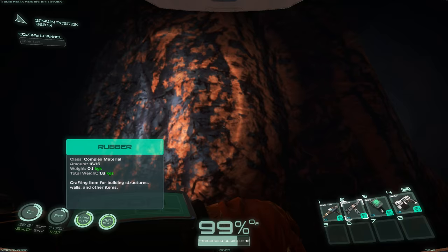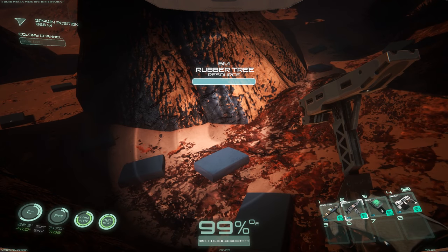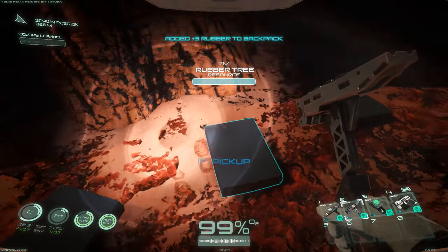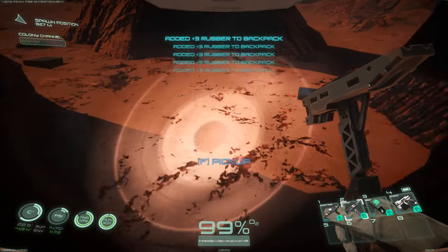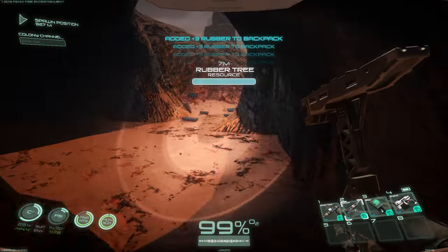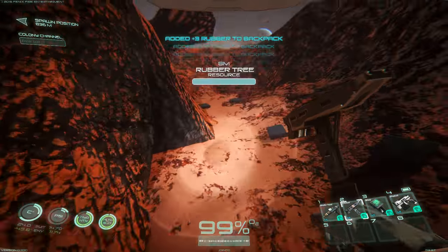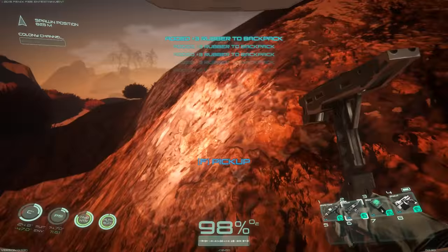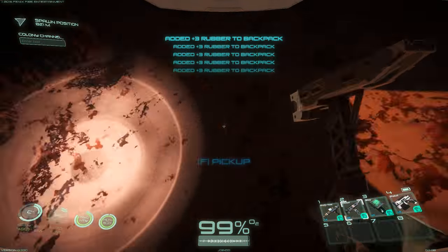Rubber is so lightweight! I'm just going to get a whole bunch of rubber. I totally forgot that by smacking the tree it both gives you resources and throws resources on the ground, so I've now cluttered the ground with rubber - there's just a bunch of rubber laying everywhere. This is great. It's like Christmas, if you wanted chunks of rubber for Christmas. I'm going to pick up all this junk - I have like 76 units of weight, there's just so much rubber here.